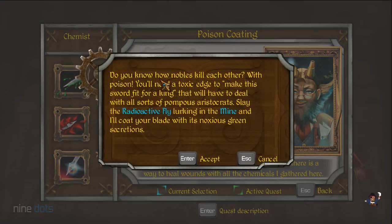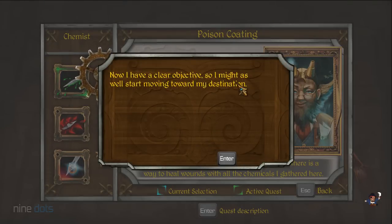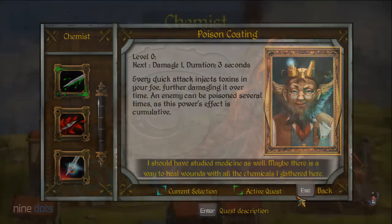Let's go with poison. 'Do you know how nobles kill each other with poison? You'll need a toxic edge to make this sword fit for a king, who will have to deal with all sorts of pompous aristocrats. Slay the radioactive fly lurking in the mine and I'll coat your blade with its noxious green secretions.' Charming. I have a clear objective so I might as well get moving.